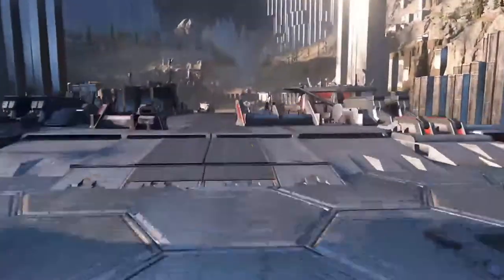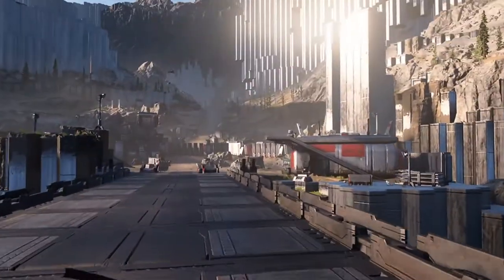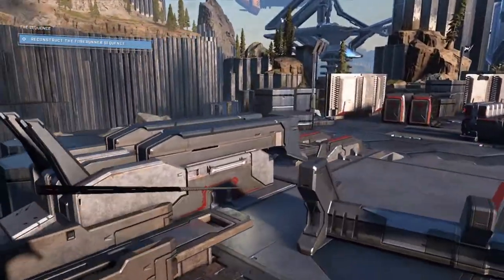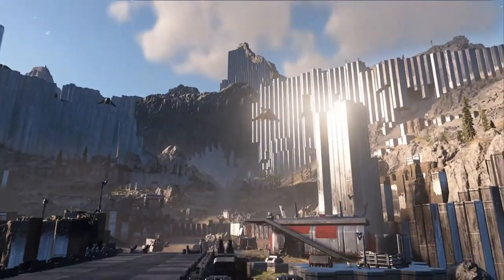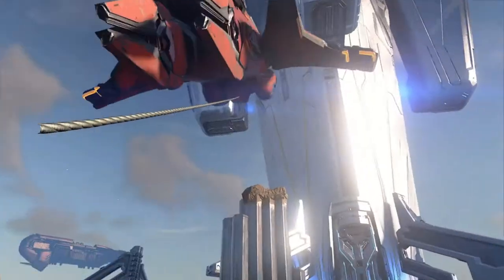After activating the console and watching the cutscene, we're going to turn back and activate the bridge - just walk up to it to trigger the banshees to start flying toward us. Then run back and take cover behind this little mini-wall next to the bridge. Hop up on top of it and try to grapple onto the banshee to hijack it.